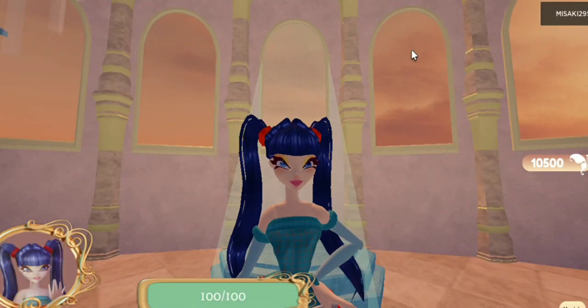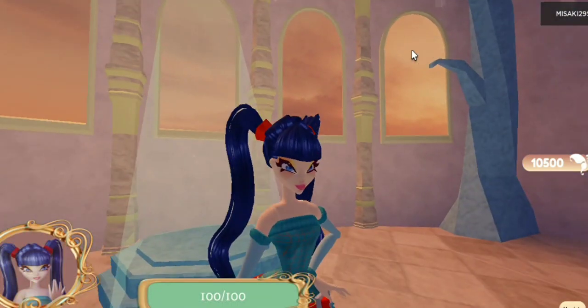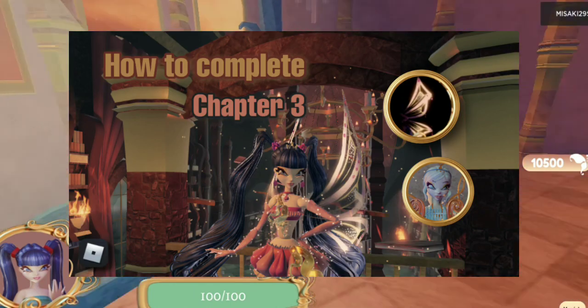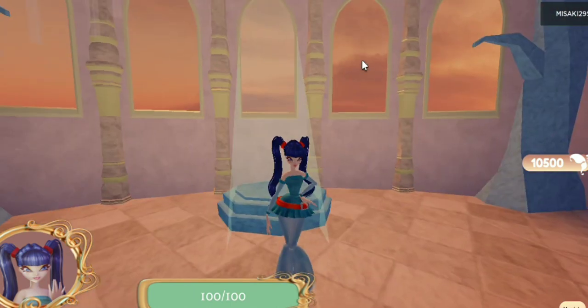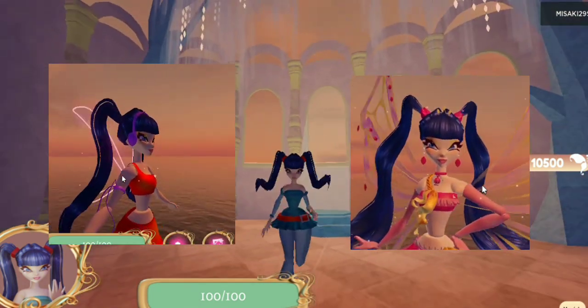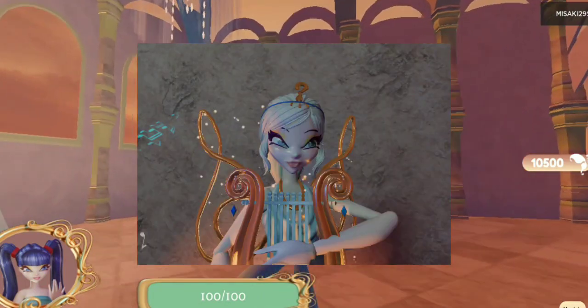Welcome back fairies and witches. In this video I'm going to show you how to complete chapter 3 in the Fairy Guardians. Completing this chapter will give you Magic Winx Musa and Incantix Musa, and I will also show you how to get Princess Melody.